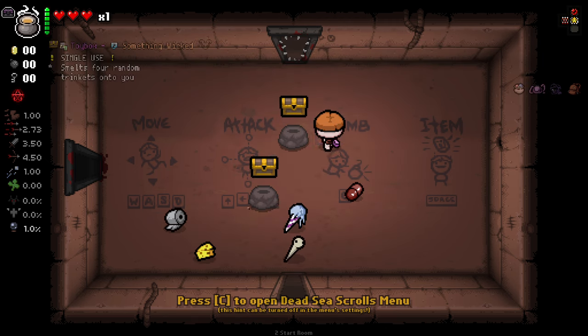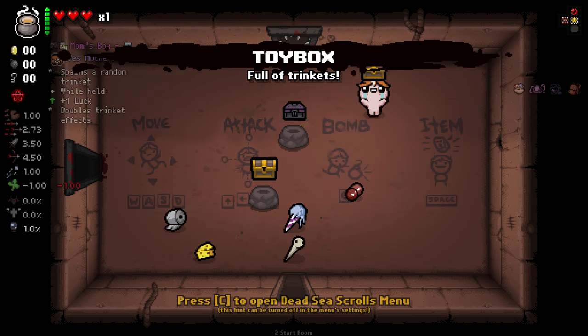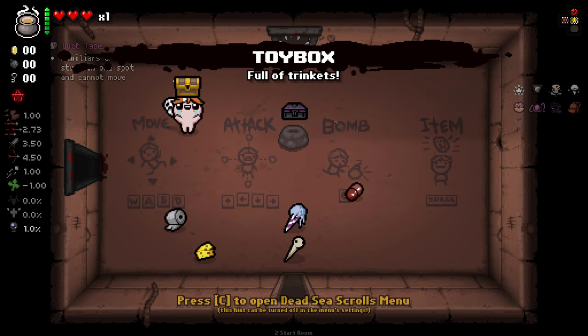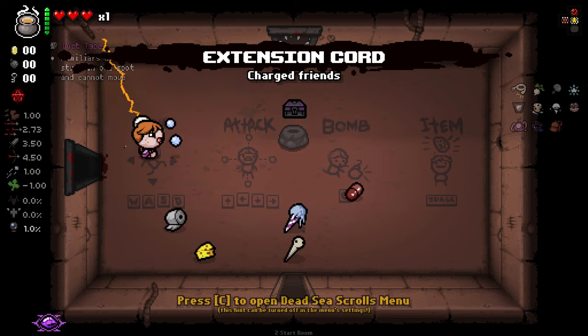We've got marbles as an additional way of smelting on top of our amalgamation. And then we're starting off with two toy boxes which will allow us to smelt four trinkets each onto us — completely random — just to give us a bit of starting power considering we're not taking item rooms. Pretty decent off the bat there, nothing too difficult.